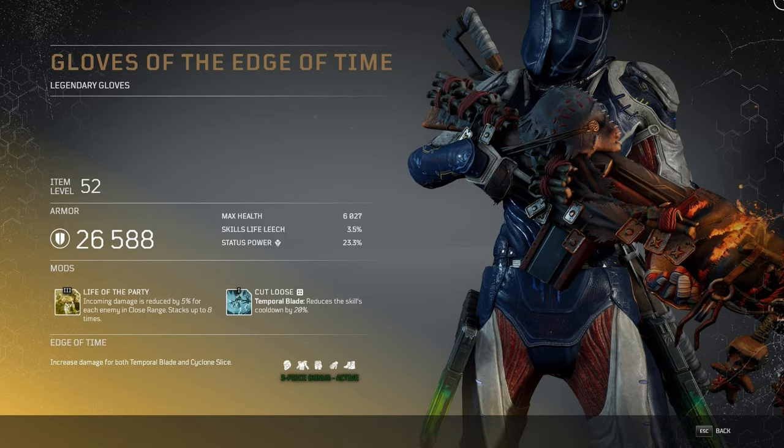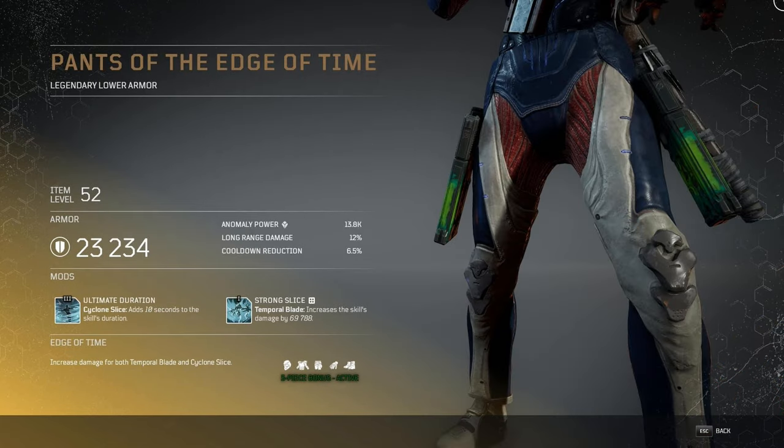I'm just talking about it on the spot and doing this more freeform. The Pants of the Edge of Time have a level 3 mod — Ultimate Duration: Cyclone Slice adds another 10 seconds of skill duration. The original probably lasts around 5 seconds, so imagine 15 seconds just slicing everybody up, then using Temporal Blade right after — or Temporal Blade first and then Cyclone Slice.